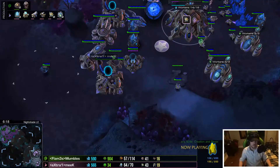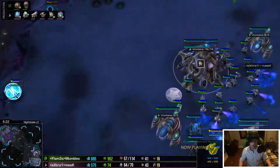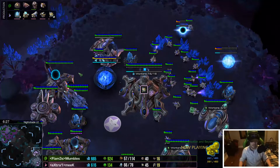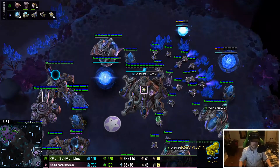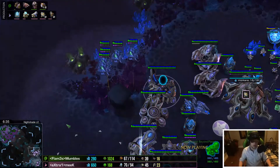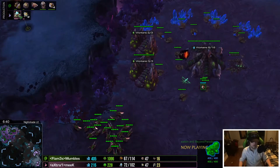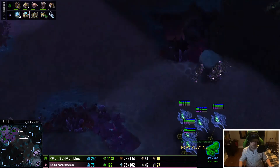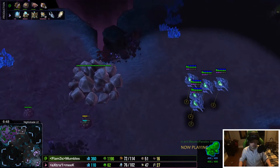Although oracles are fast as hell — it's frustrating trying to catch oracles with corruptors. Back forge coming up — looks like upgrade time. Another stargate, that's number three, and there's the fleet beacon. It's kind of funny he made a second forge because he hasn't started upgrading anything with his first forge yet. If you're going mass air, the only upgrade you want is shields anyway. Oracles going across the map undetected, and there's no spore — these have the ability to do a lot of damage.